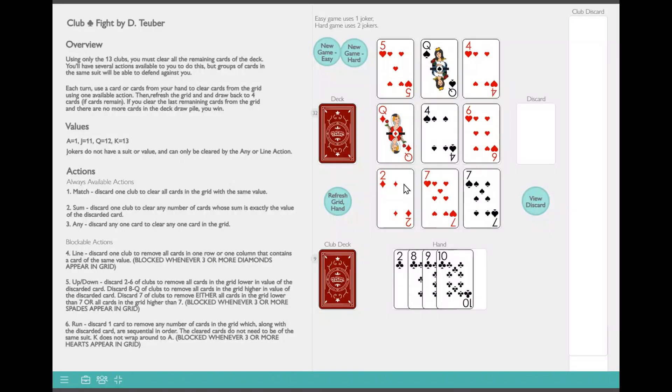The next playthrough I'm going to do on playingcards.io. This is nice — it's got an overview and all the actions written down, so it's a good way to play if you're playing for the first time. All the setup is done automatically and you can view your discards pretty easily. You can set it up for an easy game with one joker or a hard game with two. I've got it set up for two jokers — a hard game — and we'll get right into it.